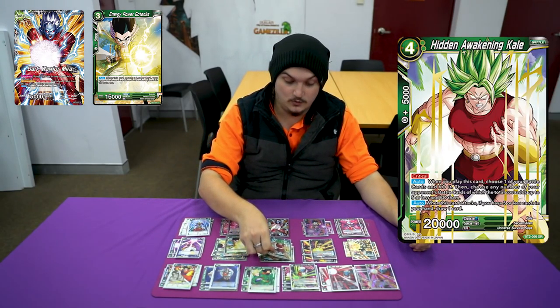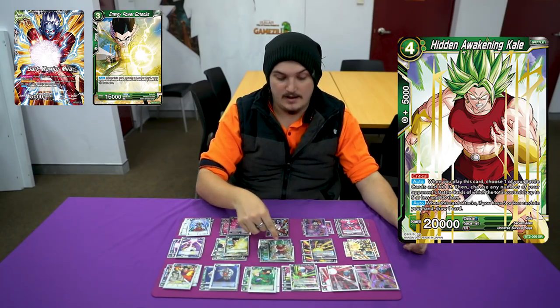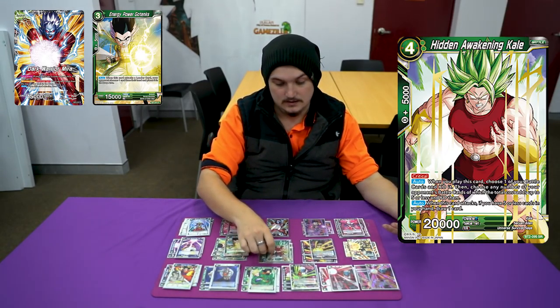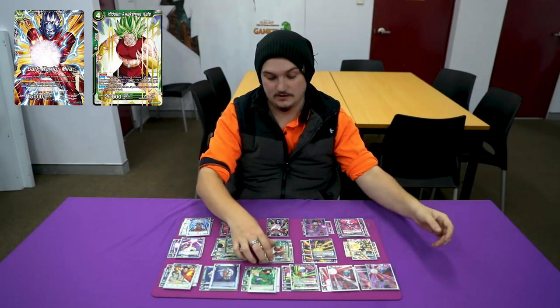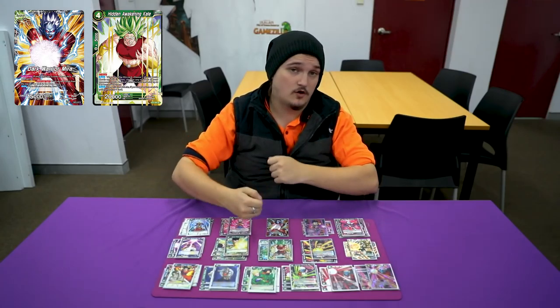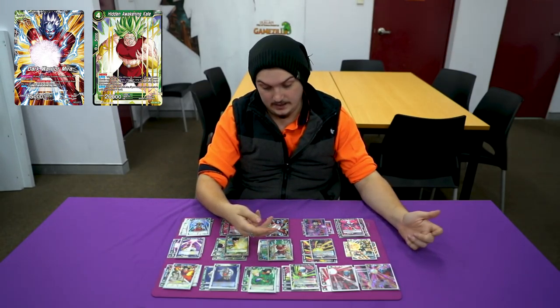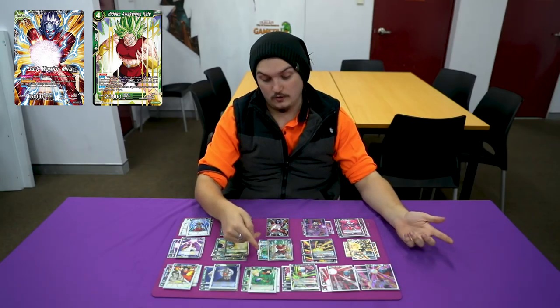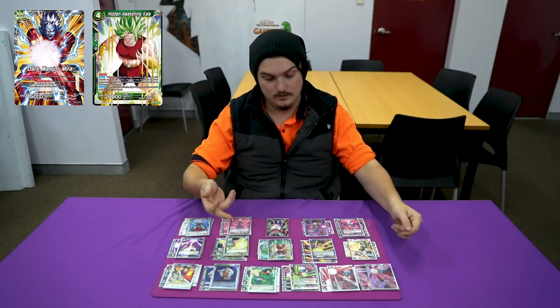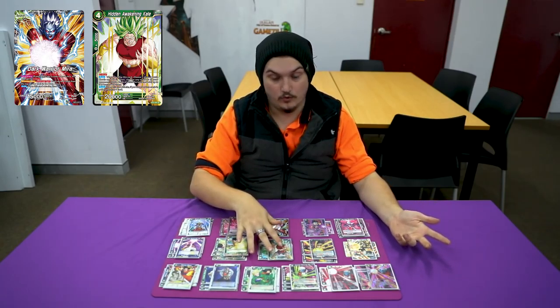Of course we play Kayle — Kayle's still one of the best removals in the game, especially with all the black cards, because after they go to the warp you have one in the drop area, not the warp. It's also like extra draw support if you have to combo out everything early. Hidden Awakening Kayle has critical — of course you're playing a lot of critical in the deck with Mirror and this as well. It's insane board removal.